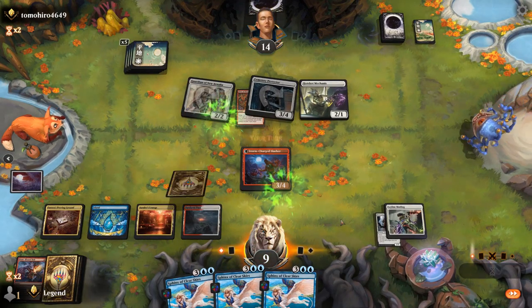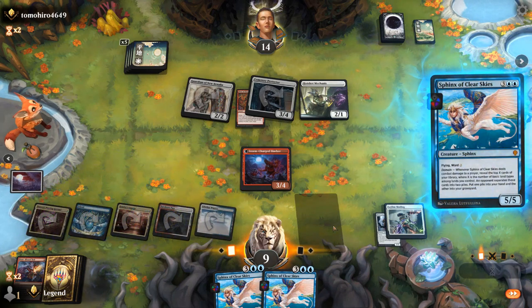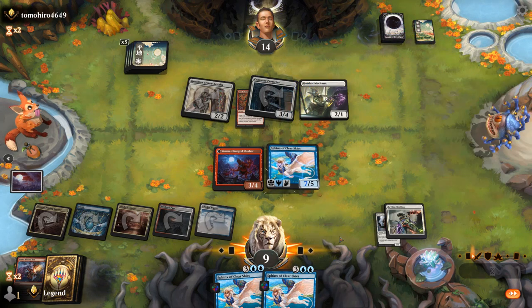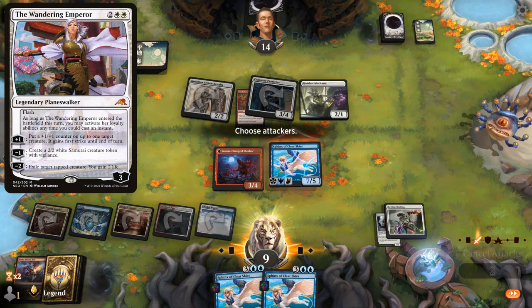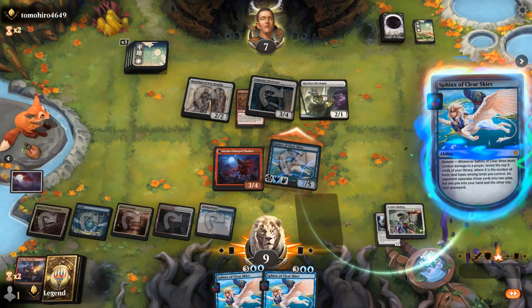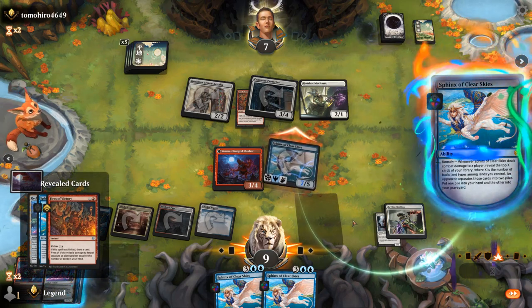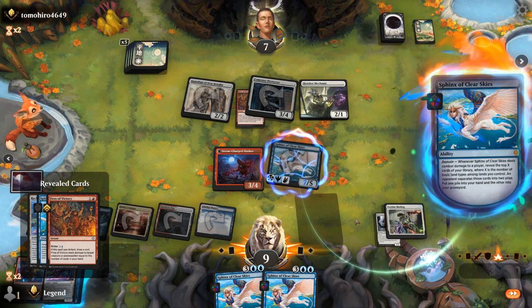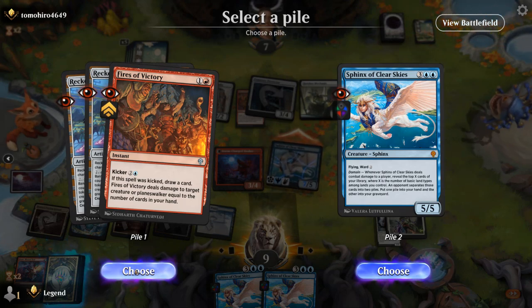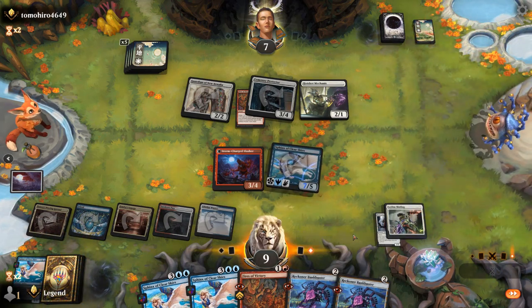Down to 9 and at last we find a land. We play a hasty Sphinx and keep Slasher back as a blocker — plays around Wandering Emperor as well, and Ward prevents Emperor from exiling our Sphinx. Opponent down to 7, so next turn we could present lethal. We're likely to get some nice interaction from the Sphinx trigger. Sphinx versus a 3-pile with two copies in hand — the decision is pretty clear.